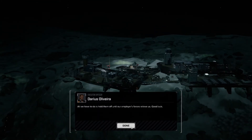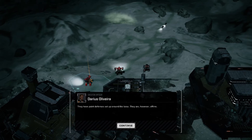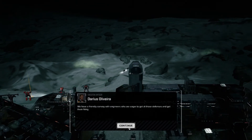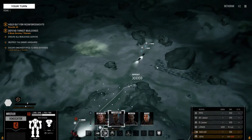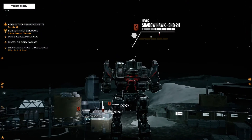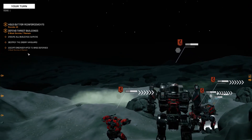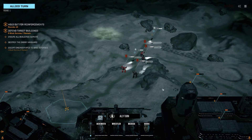All we have to do is hold them off until our employer's forces arrive. Bonuses are: ensure all buildings survive, destroy the enemy vanguard, and escort engineer APCs. It's basically the exact same mission — I think it's even got the exact same map.